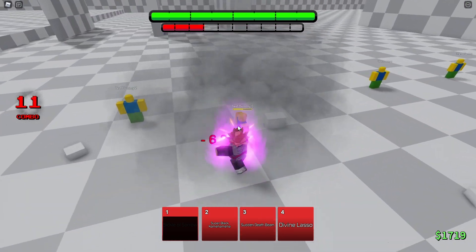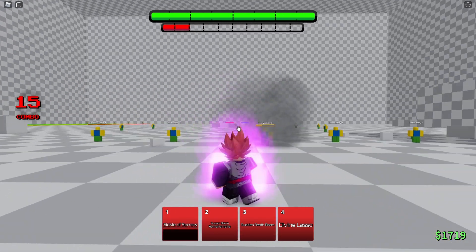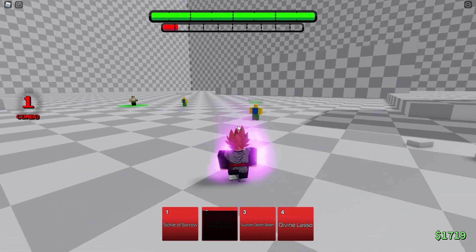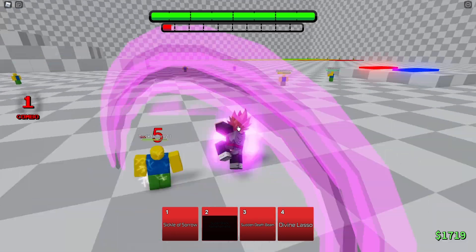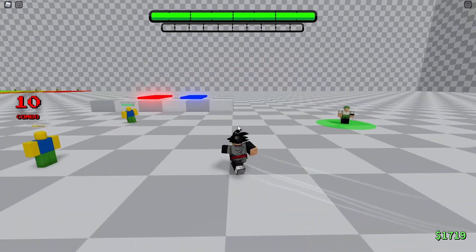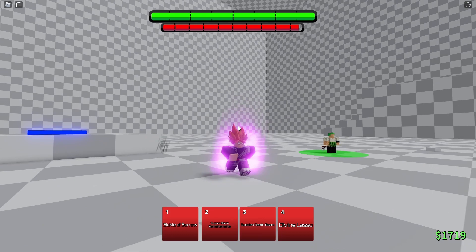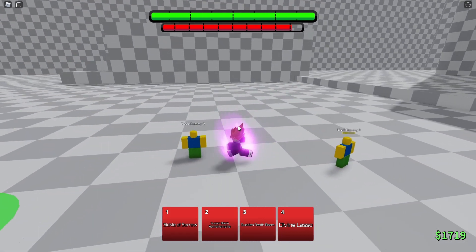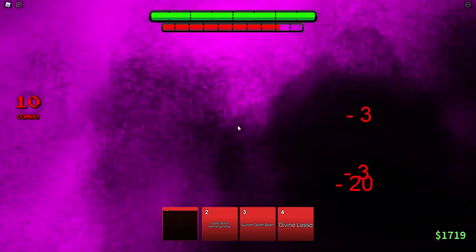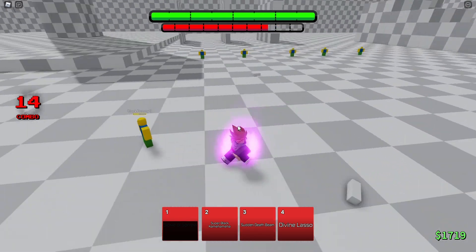Oh, he pulls out his scythe — that's actually super cool. We got super black... does it block break? It does, and it down slams. Okay, let me get the awakening again. So that was the first move — block break and a combo starter. It's a really weird move.